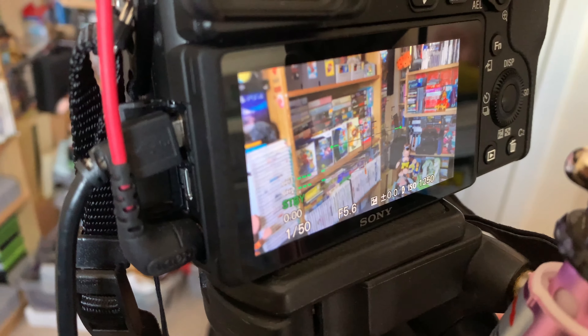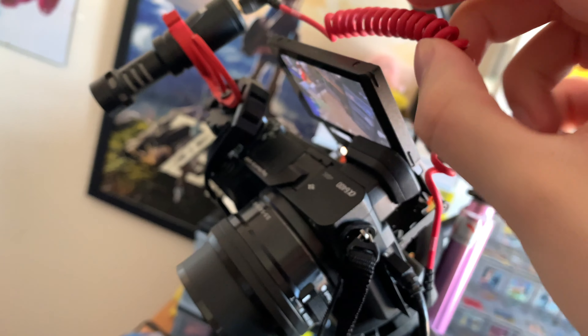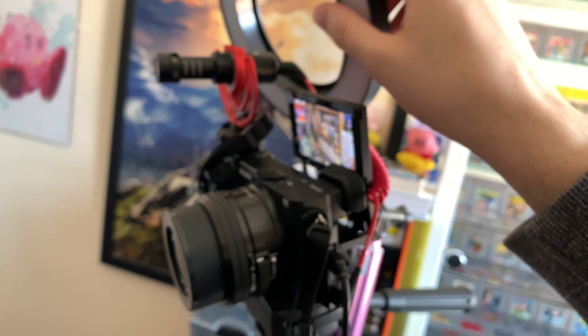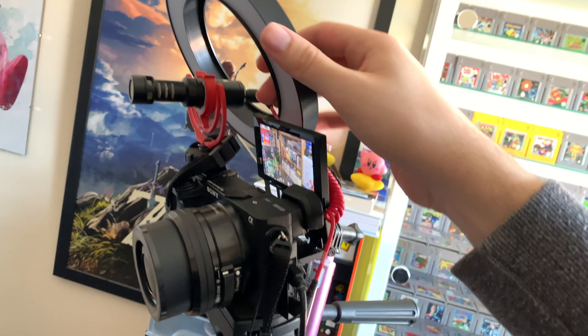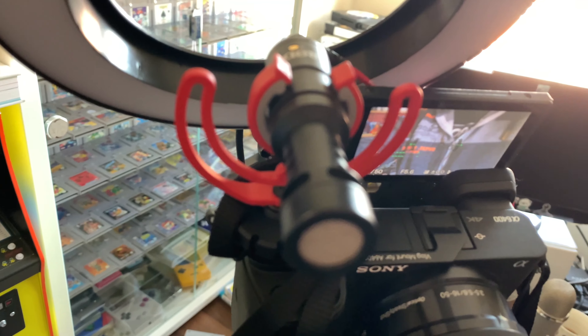I've also got it set for focus peaking. So that means that when I turn the focus dial, you can see these yellow lines appear and that tells you what's in focus on the frame. Generally if I'm stood by the shelf, I want to have most of the shelf slightly highlighted yellow like that, and then it should highlight me in yellow too, which means I'm in focus. So there was a quick overview of how I use the camera settings.